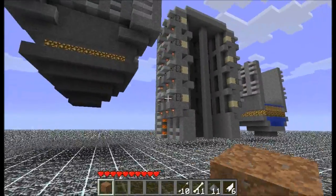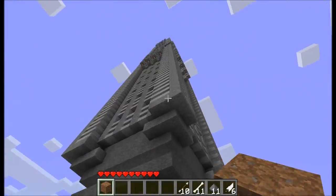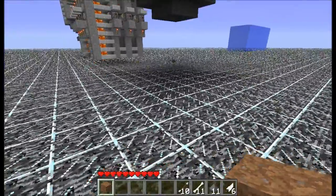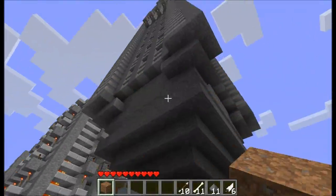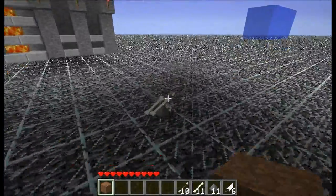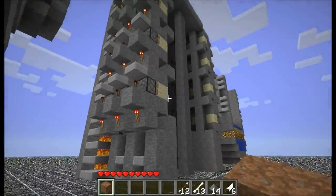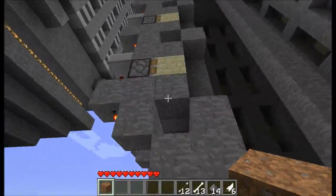Hello everybody, and welcome to my much-awaited explanation of the MK2 grinder cell. This is the single cell — it's pretty much all the way from the bottom of the bedrock to the sky limit. A lot of you have been asking how does it work, how does it kill the mob so damn quickly? Here is a very quick explanation. It's actually very simple — this won't take me three minutes to explain.